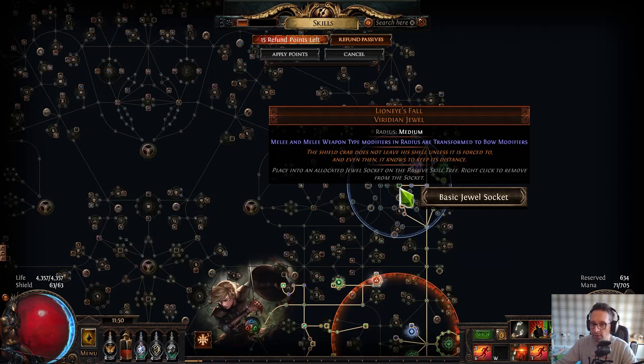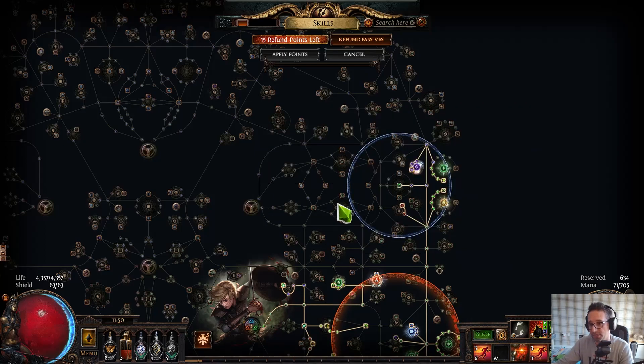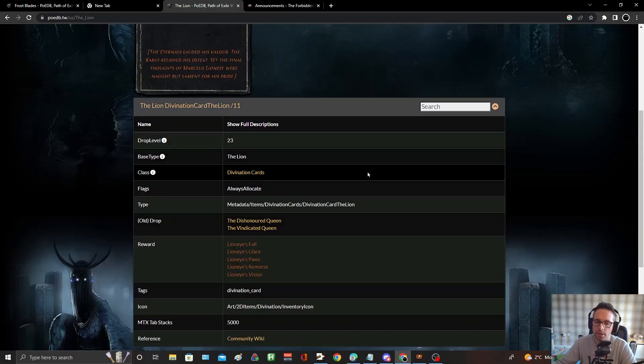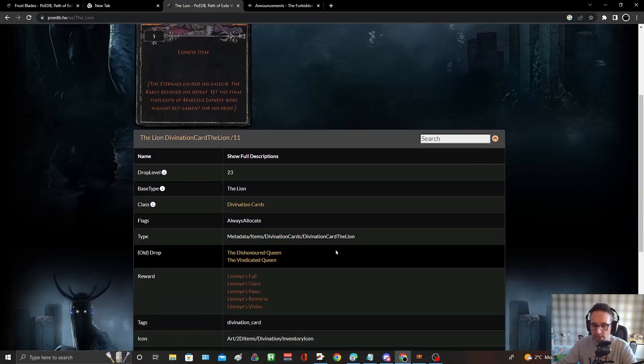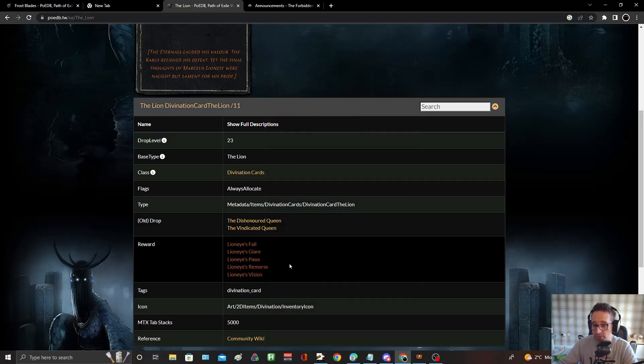Lion's Eye might be expensive because Grimro and Firegrass are league-starting this build, so they're probably using this jewel. There is a way to farm it — from the Caldera map which is Tier 3. Five Lion cards give you a Lion's Eye item. The bow is unlikely to appear since it's one of their buffer uniques, so really there are four items to hit. If you want to farm it — in SSF or if it ends up being 4-5 divines — you can farm Caldera: go through two portals, kill two mini-bosses. Those mini-bosses drop the card quite regularly. Get some rarity on your gear, buy some Caldera maps, run them, and you will drop the Lion card.